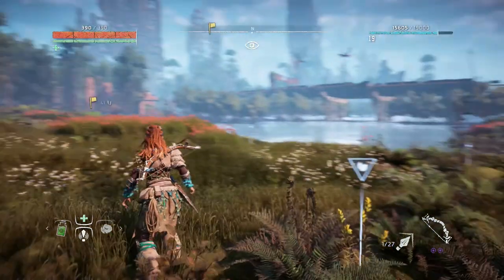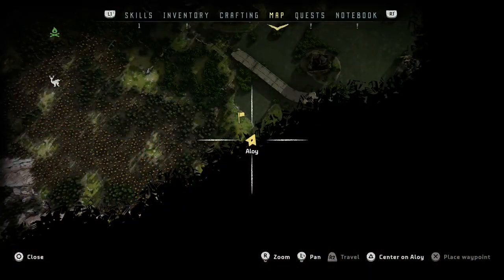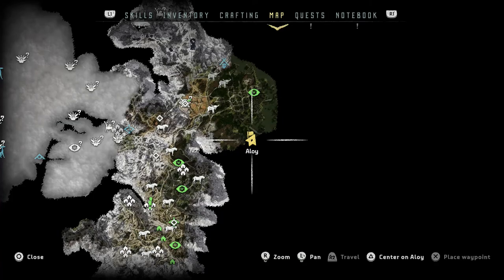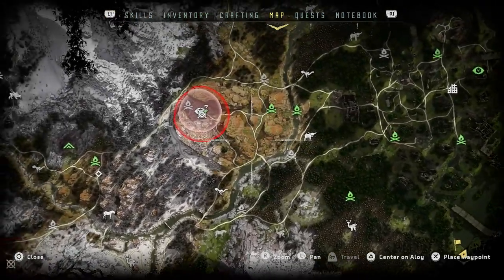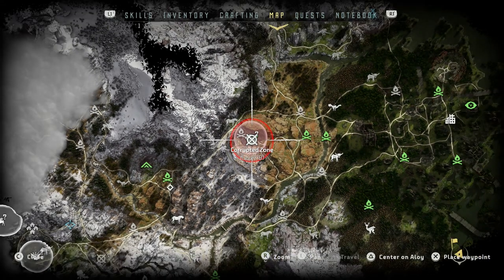So where is this area? Let me show you on the map — I'm right over here. Now, corrupted areas like this one, if you clear them, they're gone.